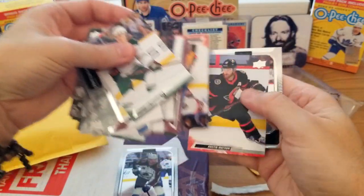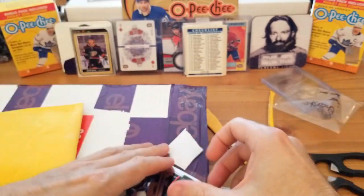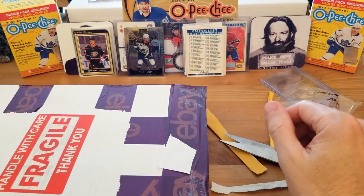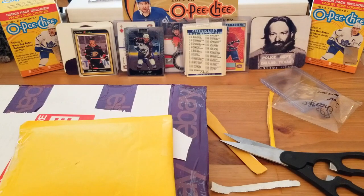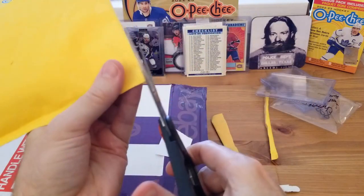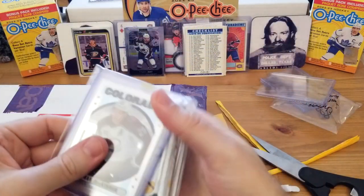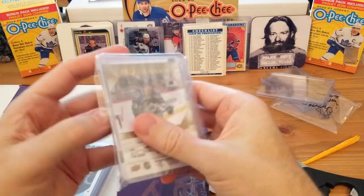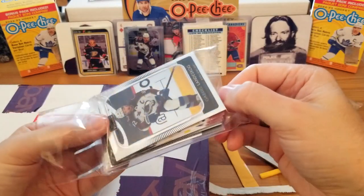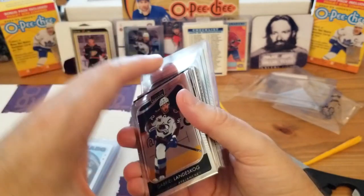I thought there were going to be a couple more cards in there, but that's what we got. Now I know what was going on — there was an extra that he sent to me out of the kindness of his heart, and the second envelope is from the actual break. So the first envelope was bass he threw in while we were chatting one night watching his stream, and this second one is from the break I actually participated in, where I pulled the Avalanche.